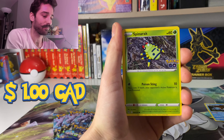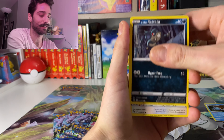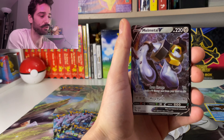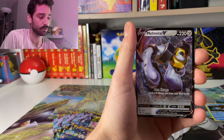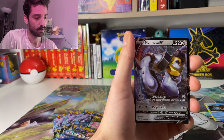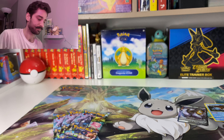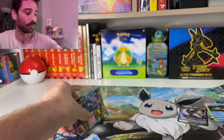People you haven't talked to in years just screaming at you all of a sudden. And you're like, do you even like Pokemon? What's happening? It was a crazy, wild time. All right, Steelix with a Reverse and a Melmetal holo sitting at the back. We're only keeping the Blastoise because we love Blastoise.